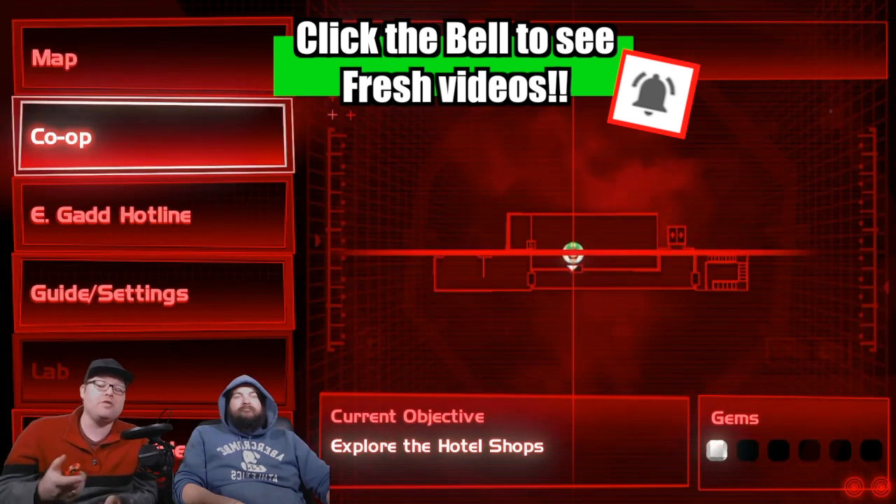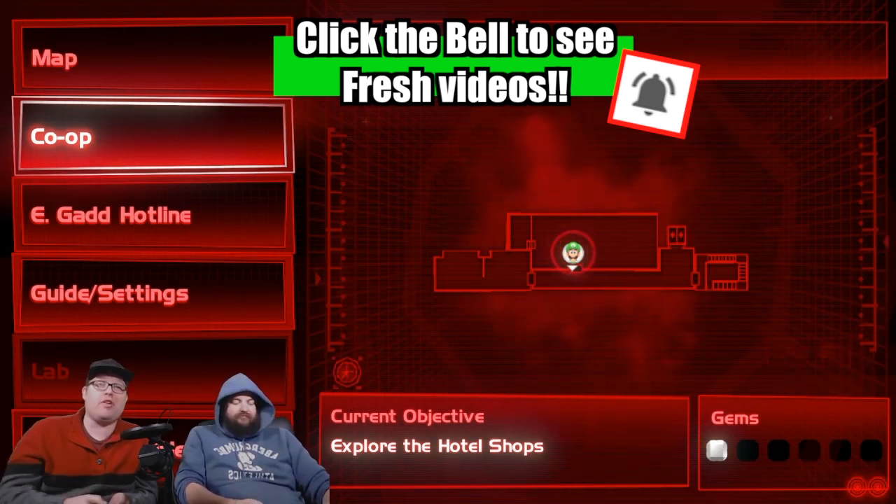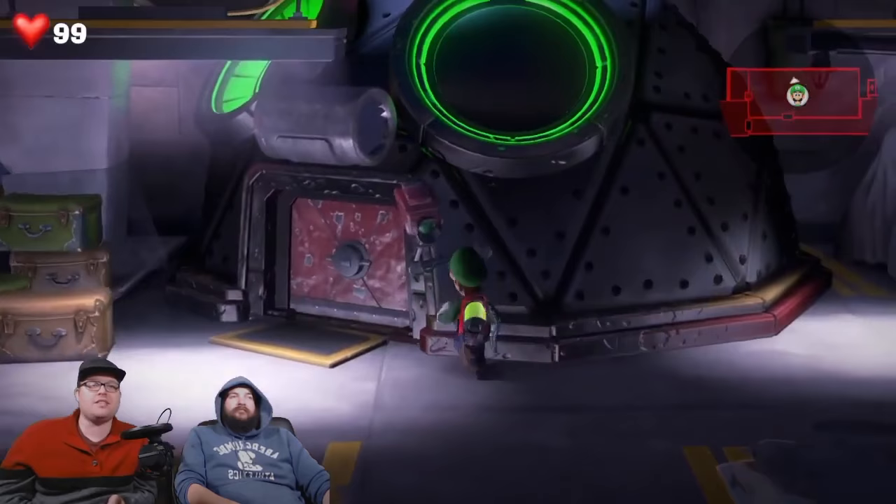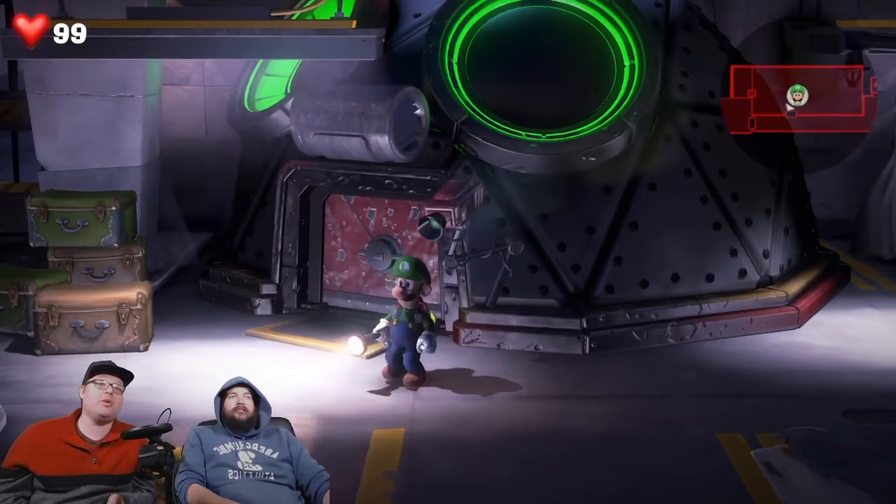When I push the pause button, I have a co-op menu. If you just started the game, you don't have this yet because you actually need to do a little bit of the game first. You're going to need to have this thing here and you're going to have to do one kind of big main mission first. After that, you'll be able to do co-op.